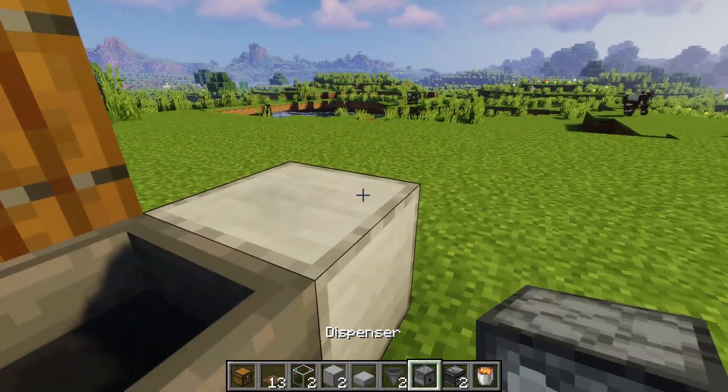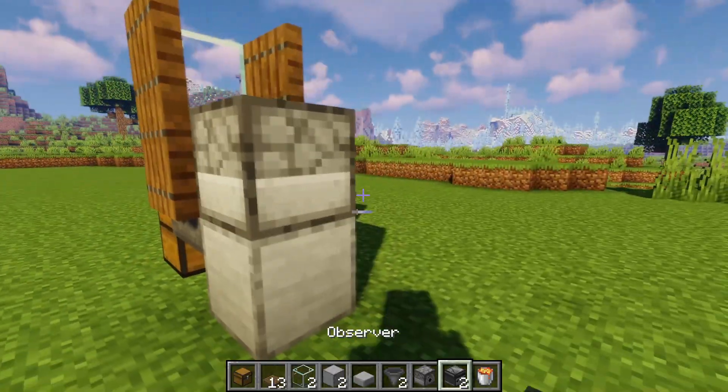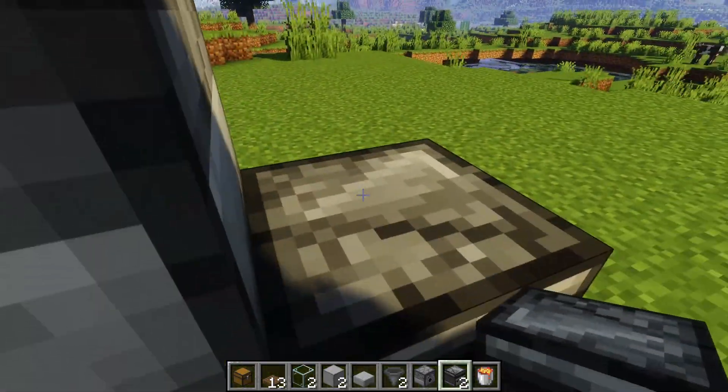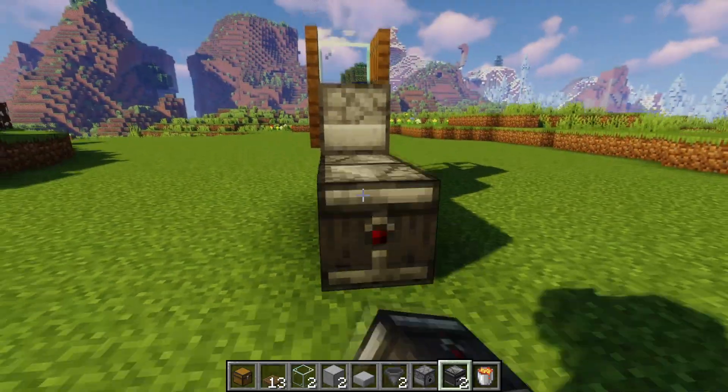Place a block here with a dispenser on top of it facing into the little room, then place a slab on top of the hopper. After that, head behind and place an observer with the arrow pointing into this block — the face should be facing the other way.